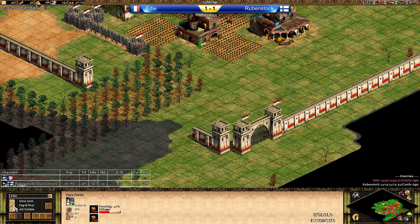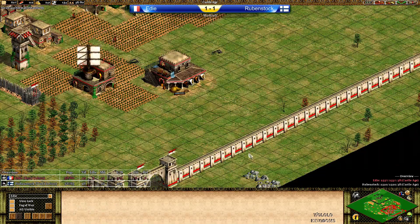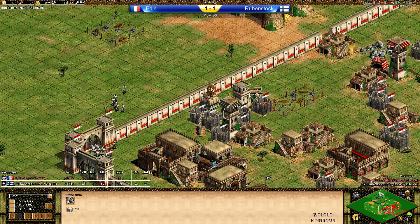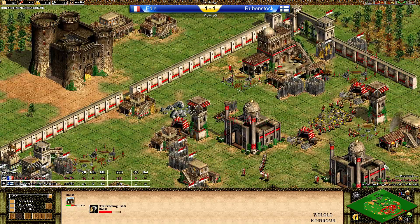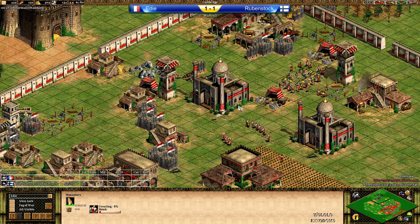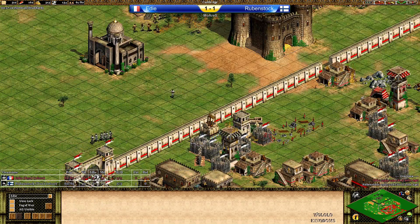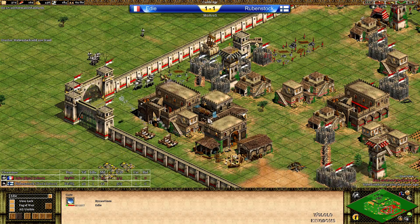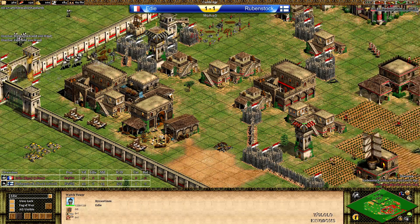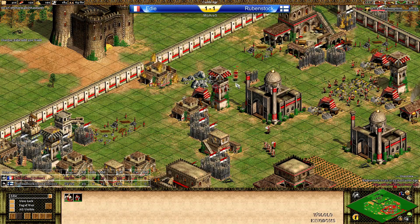Eddie still cannot see the second gold — this is terrible. He can see the gold but cannot see the stone. I guess he found out later on that there is a stone. This game could have gone differently up to this point if he knew about the stone. Eddie is taking the main stone right now and Rubenstock is sending Janissaries — he's not getting in at this point. He should attack the gate with the Janissaries. Two Manganels are also helping out, and this gate is going to fall really fast with three Manganels actually. Eddie is doing Redemption — makes sense, but he needs to pay attention with the monks.